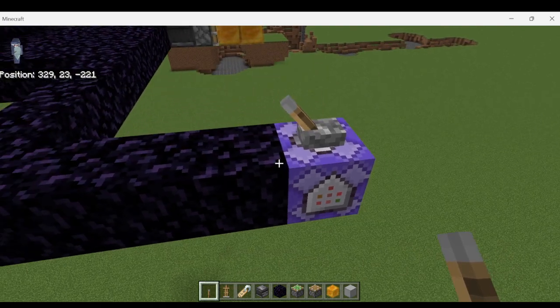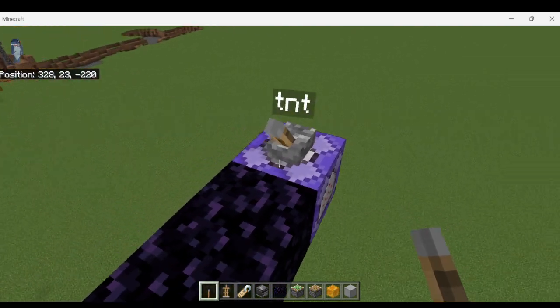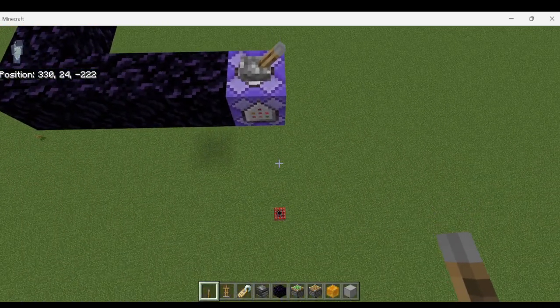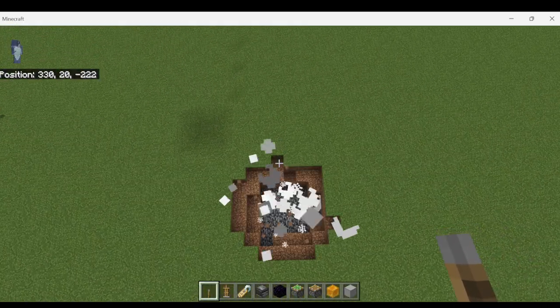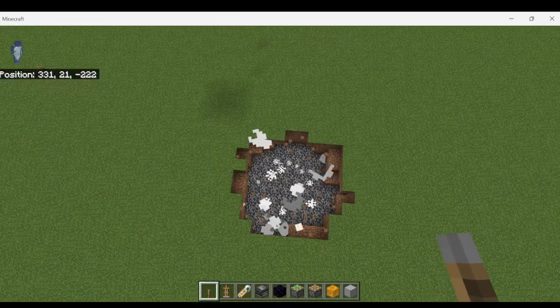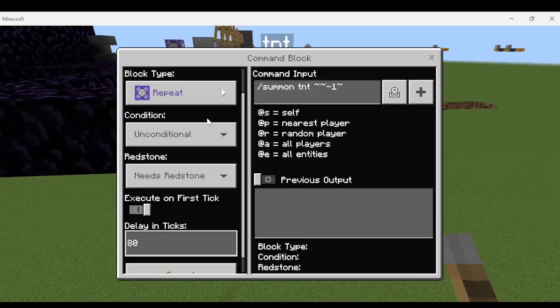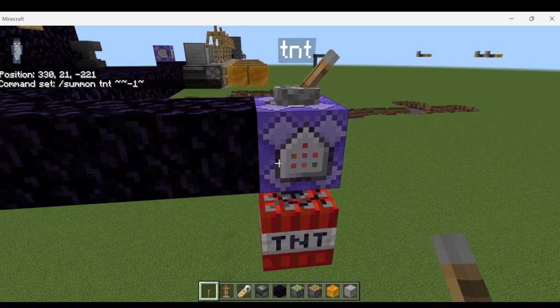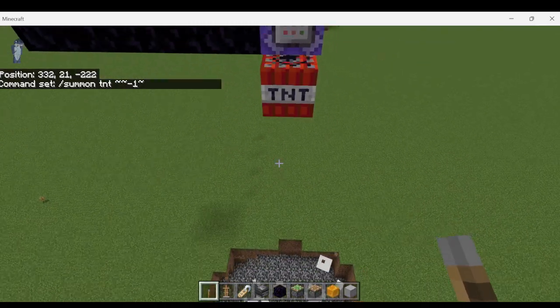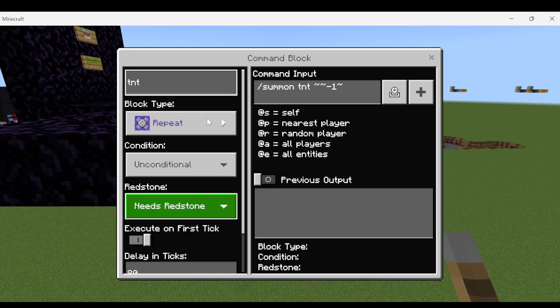I put a lever on it and turn it on, and you can see it starts summoning unlimited TNT on that small delay. If you want the TNT to summon faster, use a smaller tick delay number; for slower, use a larger number. If you always want TNT to activate, you can put it on always active, but I recommend using needs redstone.